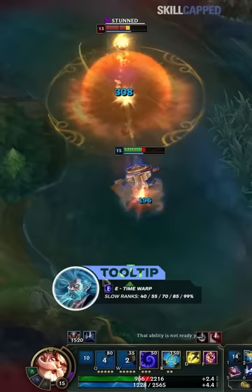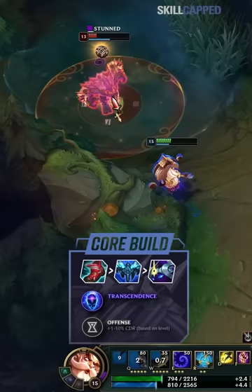All you need is about 100 ability haste or more, which is easy to get with his common items. This specific threshold makes it so your W comes back up before your bomb goes off. Basically, you can just keep chaining stuns over and over again.